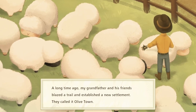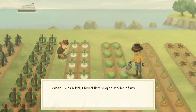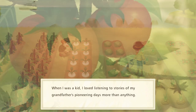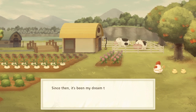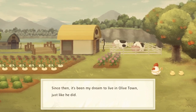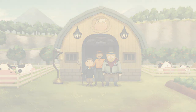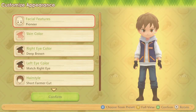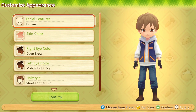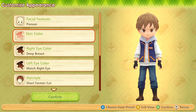Those sheep are so fluffy looking, I want to hug them. Just like every classic Story of Seasons - and those cows, I love the old rounded style cows like that. They're so adorable. Just like every classic Story of Seasons game, it starts off with a dead grandpa. However, unlike a lot of them, we actually get to make our character in this one.